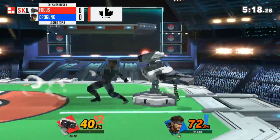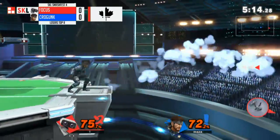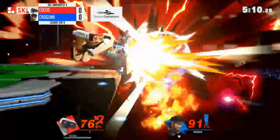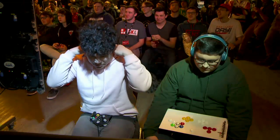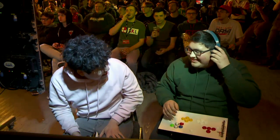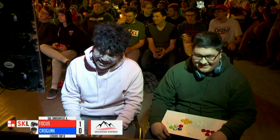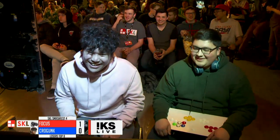Perfect shield — or parry. The down air keeping pressure on, signs of life coming from Krogunk. He wanted the head so bad, and that killed. Krogunk extended a little too far — just an inch further than he should have gone. He went off stage, hungry for the stock. Just a pinch back and he would have been saved. Focus bobbed and weaved, and took that edge guard into a stock.